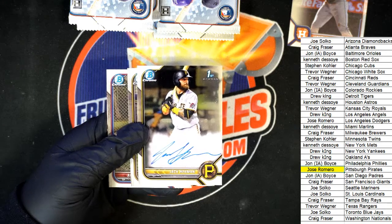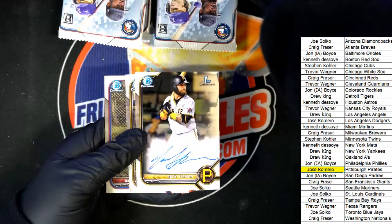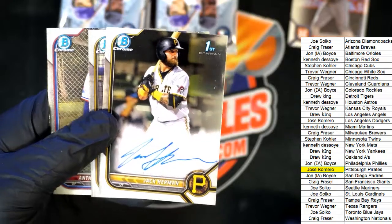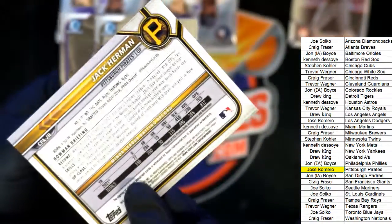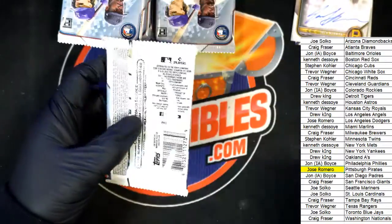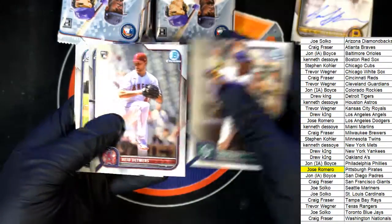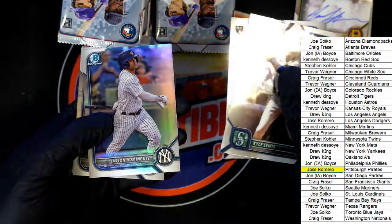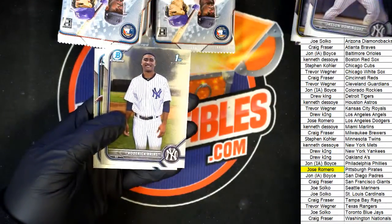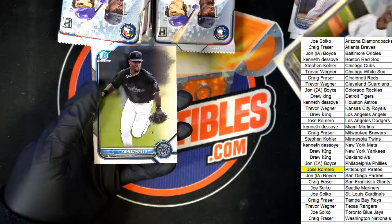Hey, you're just in time. Look who's here, you're just in time, man. That's so funny. There's a Kyle Lewis. Nice Angels rookie. And Refractor Dominguez — very, very nice. This is numbered, and it's numbered at 499. Nice Yankees refractor.